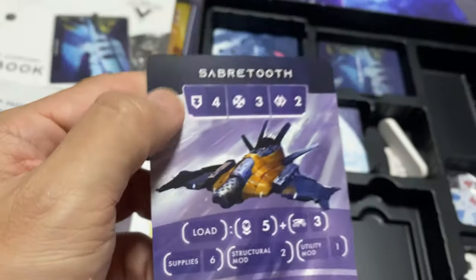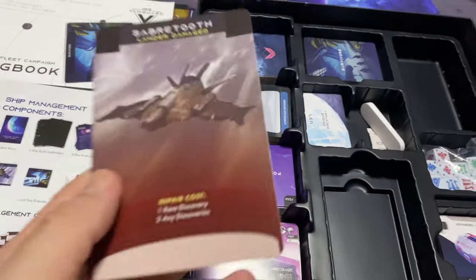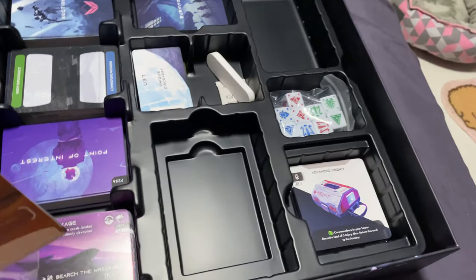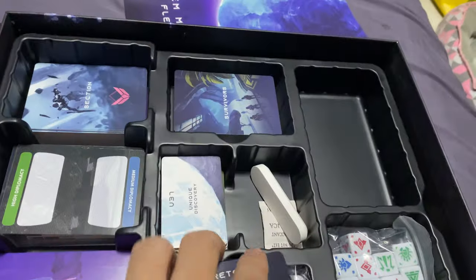There are four reference cards here. The two ship cards are confirmed: Saber-Tooth on one side with the damaged version on the reverse, same for Leviathan. I'll set the reference cards aside. That covers all the big cards.